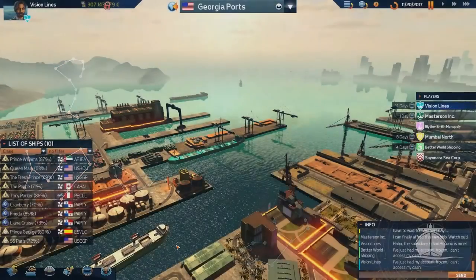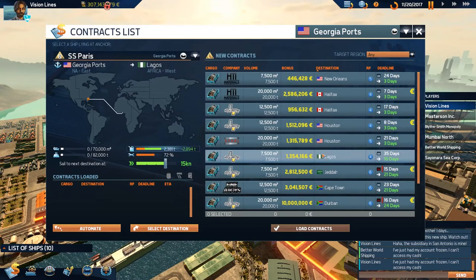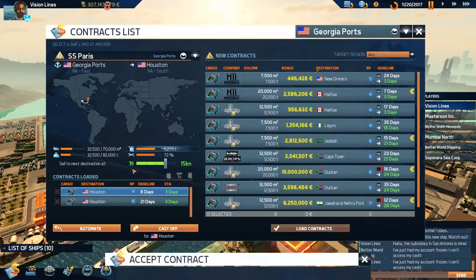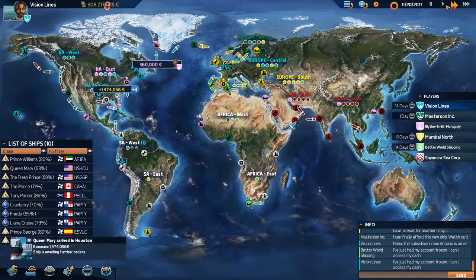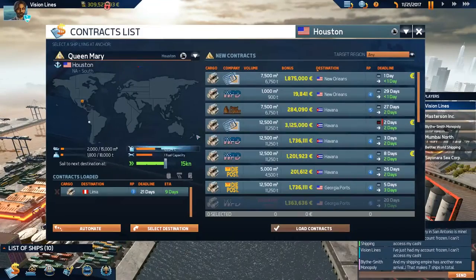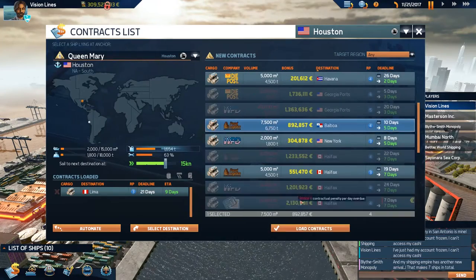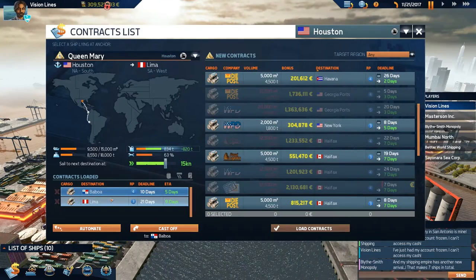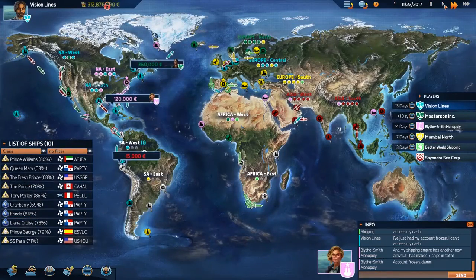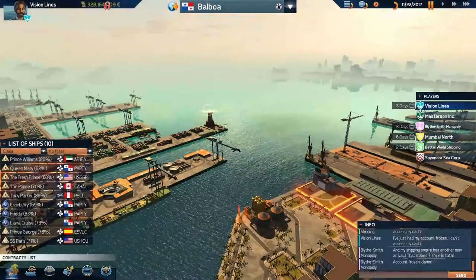The SS Paris — I'm not sure how our ships are doing on fuel, I think they're pretty much all good. We're in the Georgias — let's go to Houston, that'll be a short little hop. Maybe we can get some stuff to Balboa or Lima from Houston. The Queen Mary has arrived in NA South — it's a shame that wasn't SA West, that would have been nice. Balboa, let's take it. We're actually heading down to Lima as well, so it worked out really well.